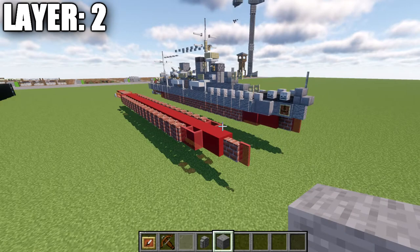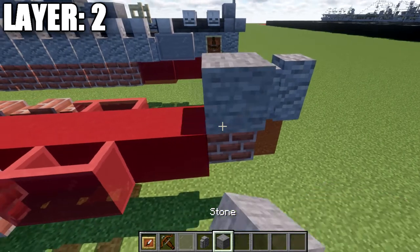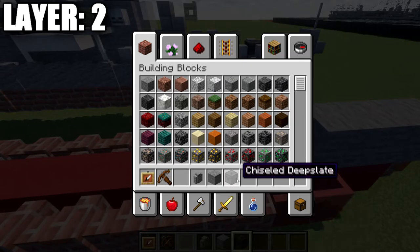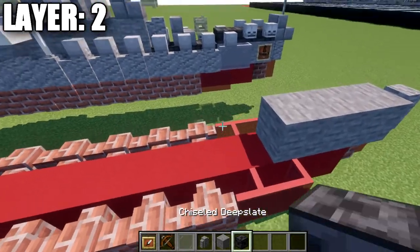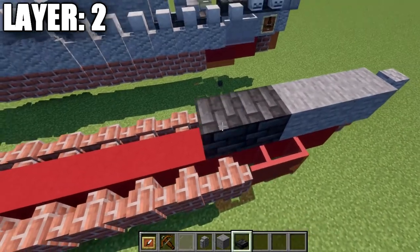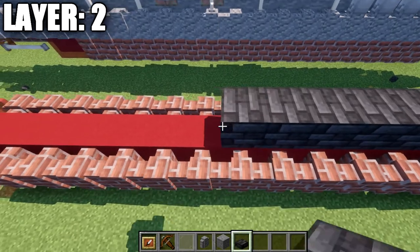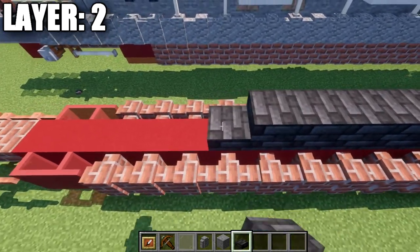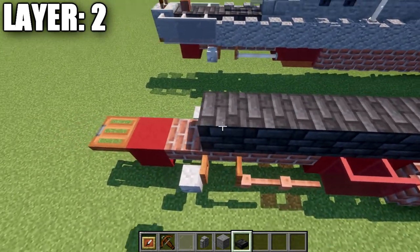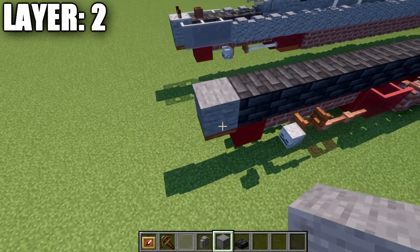Moving into layer 2. To start, we're going to place down an inside wall on top of the glass pane, as well as 3 stone blocks back. Then grab some deepslate and place 25 of those blocks back down the center, followed by a stone block on the very end.